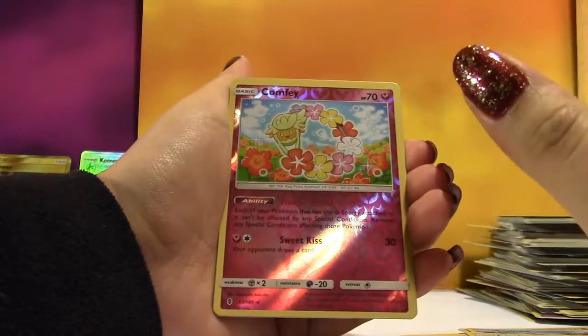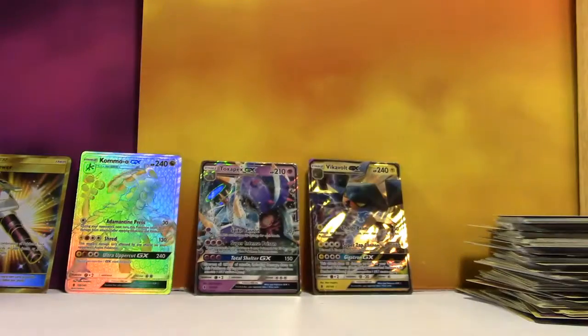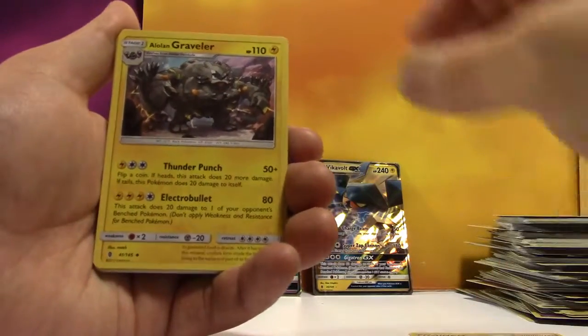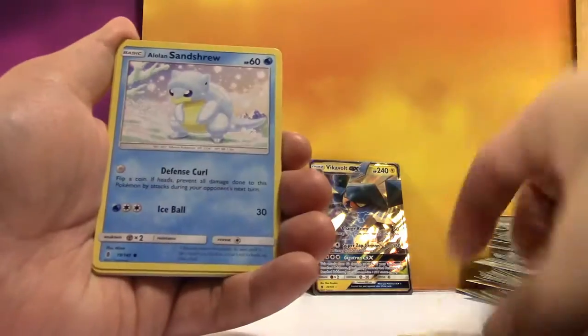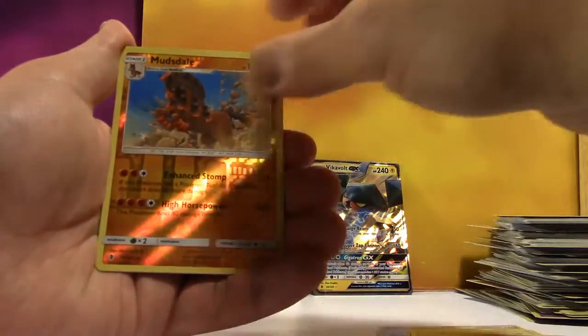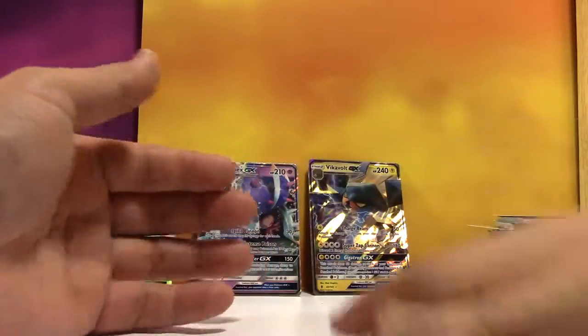This isn't a card I see that often — in the Rares, a Gallade! We've got some Water Energy, a Mallow, Alolan Graveler, Altar of the Sun, Alolan Sandtrew, Machop, Chansey, Snowrunt, Pancham, Reverse Mudbray, and a Holo Alolan Golem. At least you got a Holo.